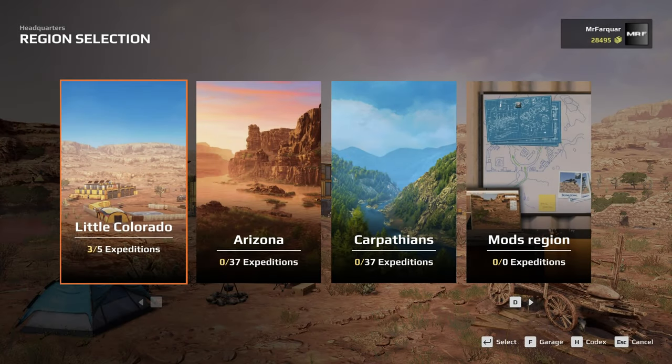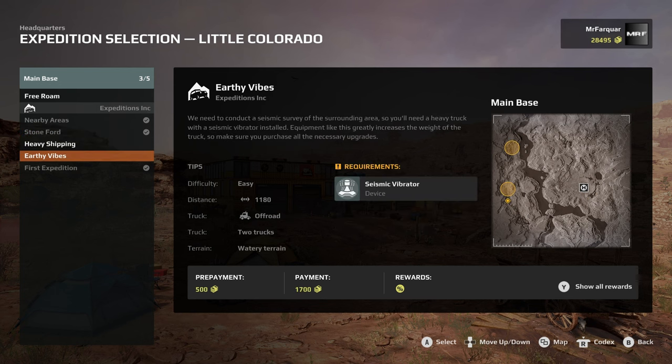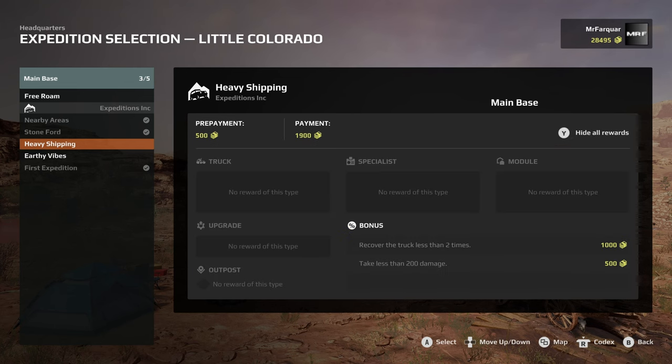Hello and welcome back to Expeditions, a MudRunner game, as we continue our Colorado adventure. We've got two more expeditions to do. We're going out next for some heavy shipping — one of our forwarders is stuck in a swamp, so we'll have to deploy and evacuate the truck. It's a heavy truck so you'll need a powerful vehicle to pull it out and take it to the outpost. Take this into account when planning to deploy. Rewards are 500 repayment, 1900 payment, and recover the truck while taking less than 200 damage.